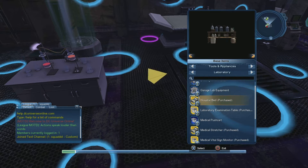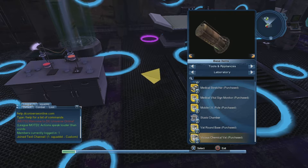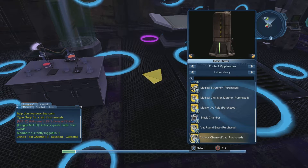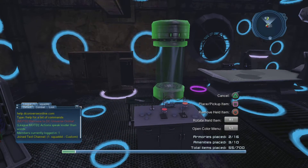You also get a vital signs machine. I believe you would also get this, but I had this before — it's a pretty cool thing if you don't have an operating table or stretcher. I was using this and a bunch of other base items that I don't think are part of this pack. I think this part is from the industrial items pack.